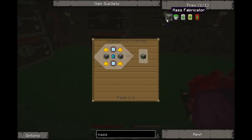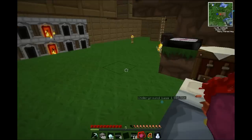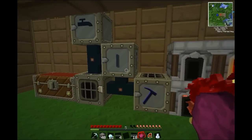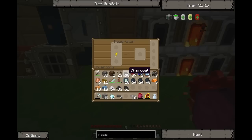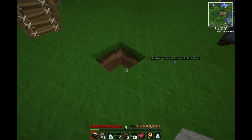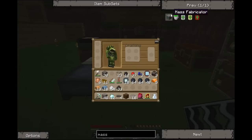Advanced circuit. Now I just need advanced machine block. Oh fuck, these bastards. Need more coal. I need even more glowstone, okay. Four more glowstone, of course.